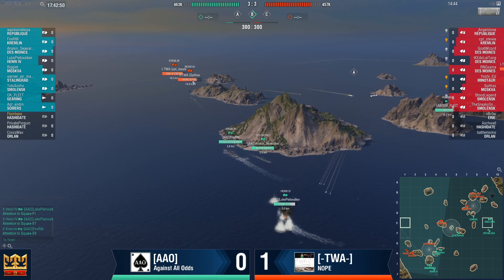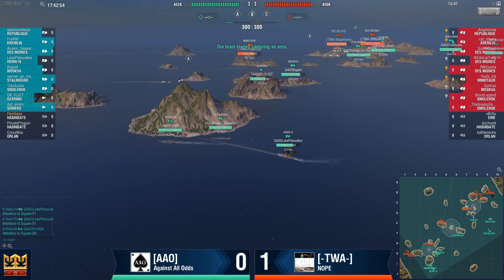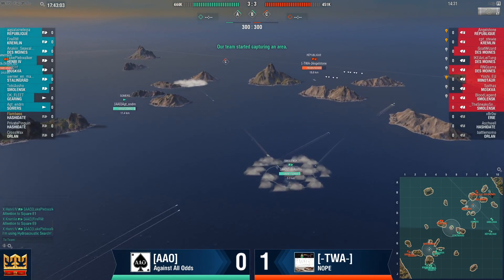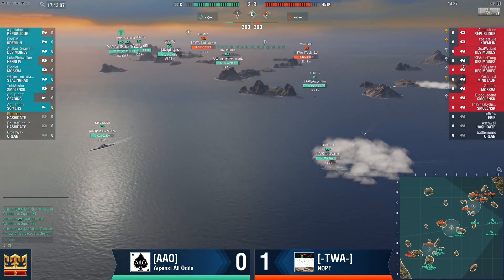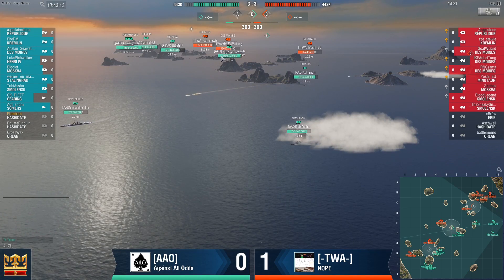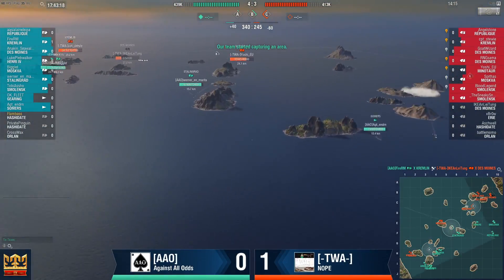But that's putting yourself in a lot of danger, and there's actually a fourth ship behind there as well — Des Moines, Des Moines, Republique, Smolensk, and a Mino behind B. I think both teams are taking the initiative here. This is going to be a pretty hard thing to follow from both sides, as TWA decides to push on C and stand their ground on A. Ao is going to need to break them on A, which is not going to be easy at all.